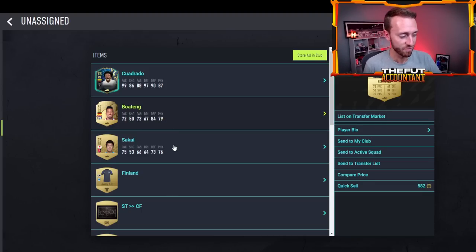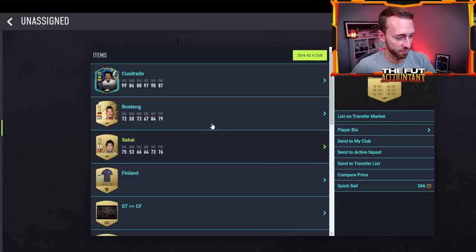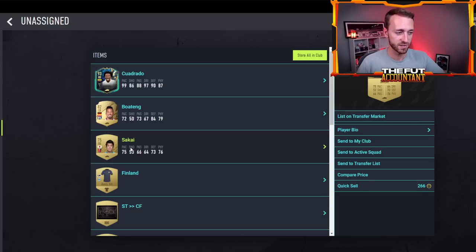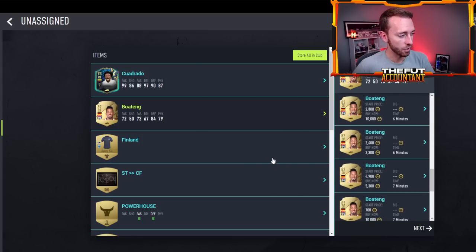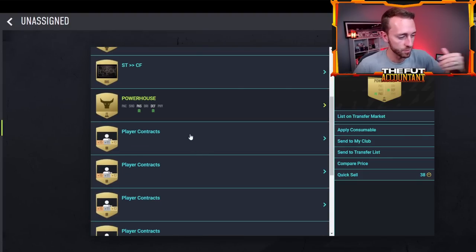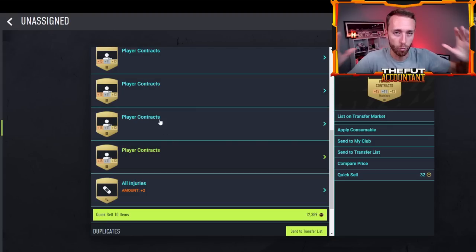My best advice from being on the market in the early game is it's all about getting coins fast. If you pack a guy like a Jerome Boateng — 82 rated — he might sell for a couple thousand coins, which is great. Most useless consumables, especially kits, just quick sell them. Maybe save a really good chemistry style because it could go up in the future, but most of this stuff, I would just quick sell it. Especially if you're on the web app, you're not playing any games — literally only the web app is live from September 21st — so don't be afraid to quick sell at all.